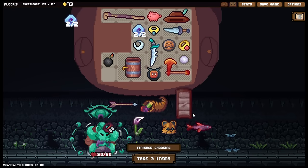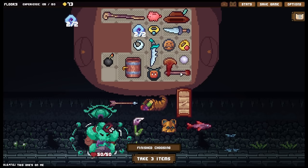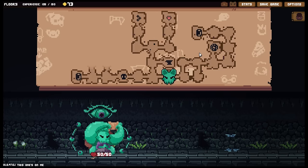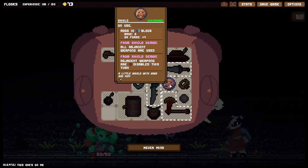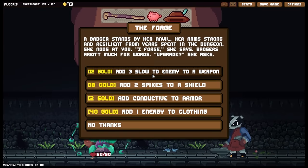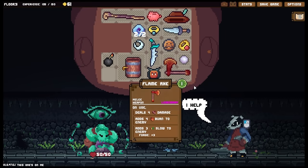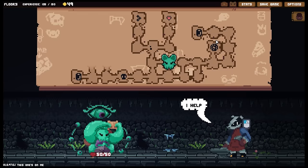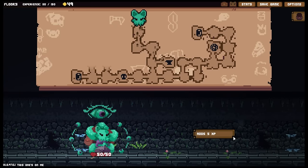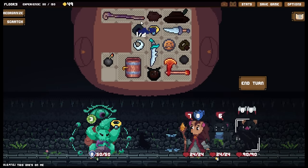We've got a fish. Do I want to get spoiled milk research? Well, I kind of do. But there's nothing here I can bring with me - there's literally no room in my build, so we'll just move on. What are you offering at the forge? Slow to energy, two spikes to a shield. How I wish I had not put extra block on you. Pretty slow to a weapon - this one's got a lot of potential. Six slow - okay, that's going to really destroy our opponent's ability to block.